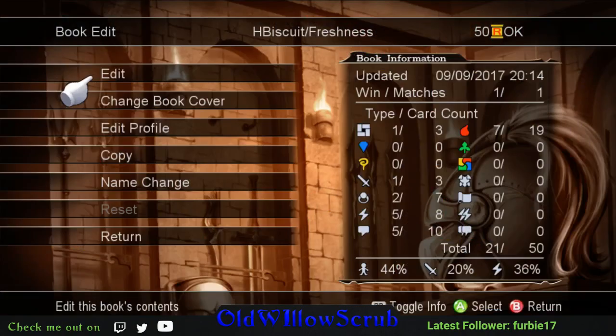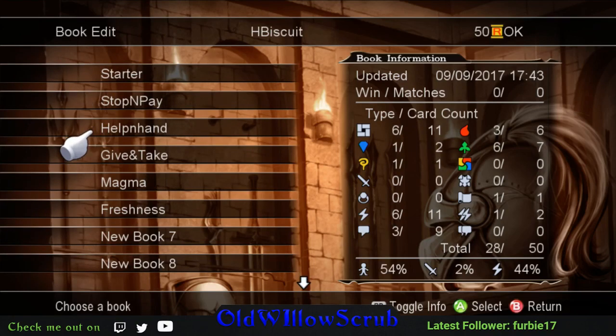Other books we're going to be looking at in the future are Help and Hand and Give and Take. We'll probably look at Help and Hand next because Give and Take is slightly convoluted - it's not really confusing per se, there's just a lot of stuff in there where each card can interact with another card pretty well, and there are combos I know are in there that I've never done before. So I'm going to be taking some time looking at that.